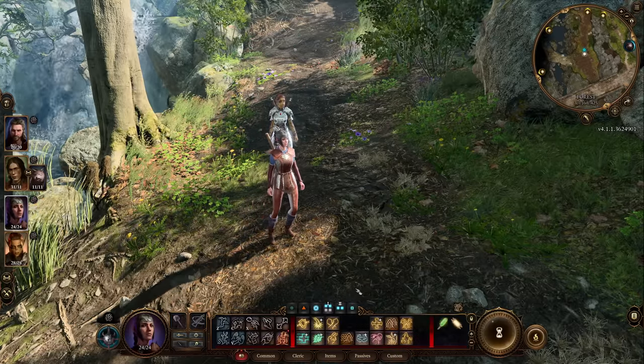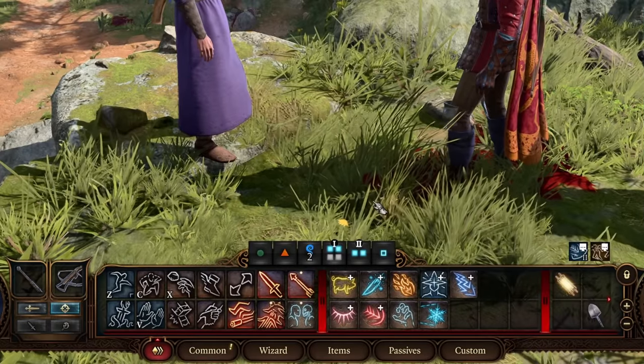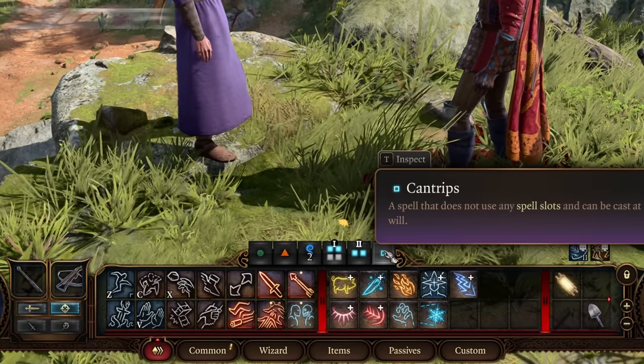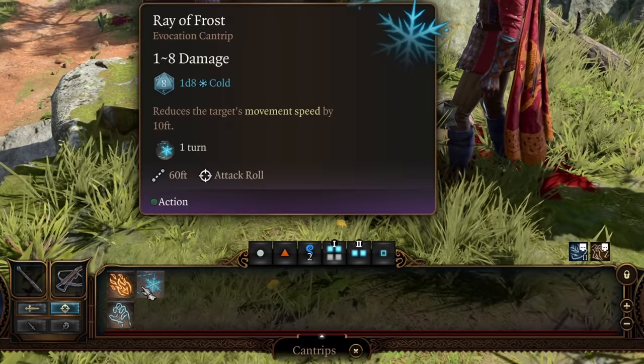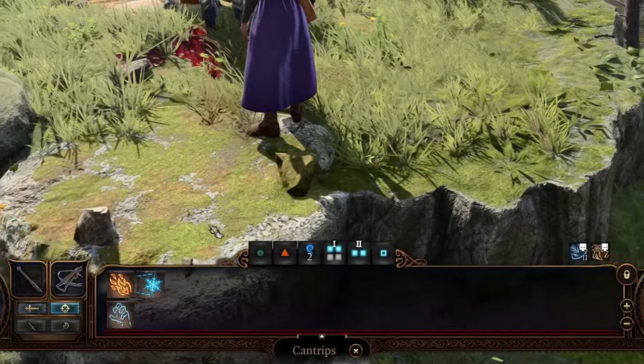You should know how to take a short rest by now — click the campfire icon and click the short rest button. To the right of your spell slot boxes, if your character has cantrips — spells that do not use a spell slot — you can cast them at will. Click that box and all your available cantrips pop up. When you run out of spell slots, cantrips become your best friend.